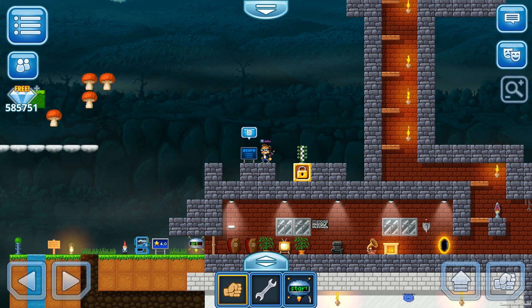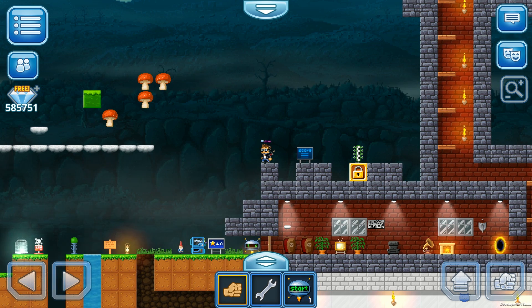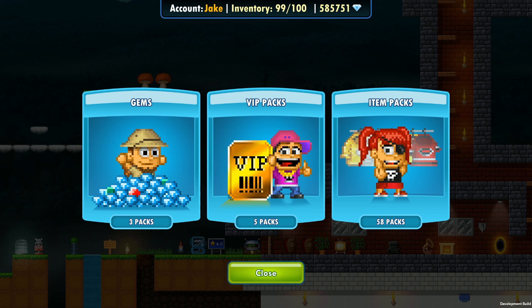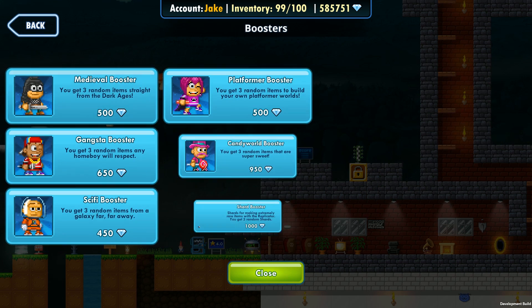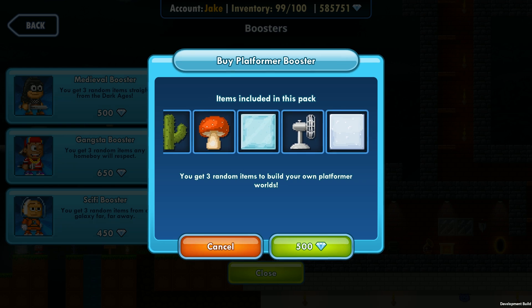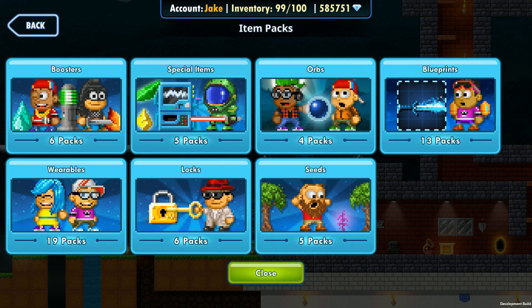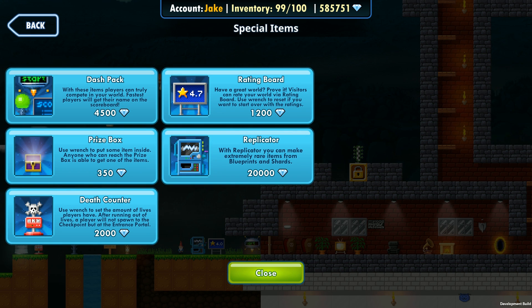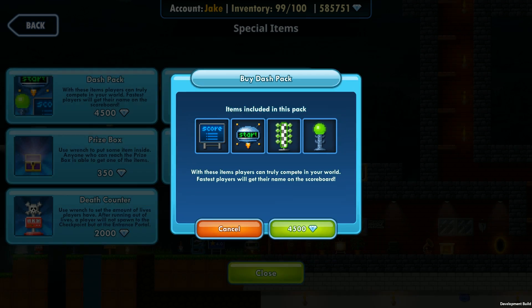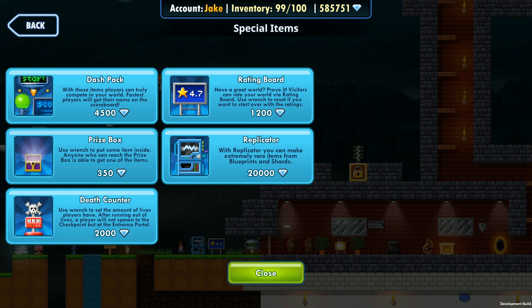On top of these great features, let me go into the shop and give you a quick glance — there are so many new items it would take half an hour to cover everything. In item packs there's a new Platformer Booster and a lot of new blocks you can use to create your parkours. In special items, the Dash Back pack has the scoreboard, start and finish lines, and checkpoints. There's also a rating board and a prize box.